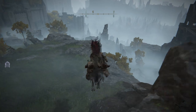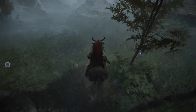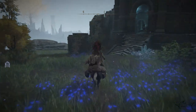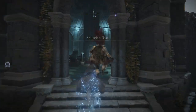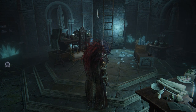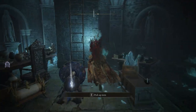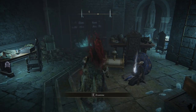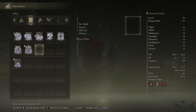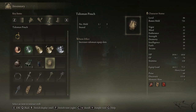After you talk with Selvius, he will put you to some work. He's going to give you a bottle with a potion that you have to take to Nepheli. I have to admit I didn't do that — I still have the potion in my inventory. Let me just show you which one it is.